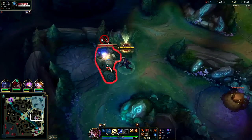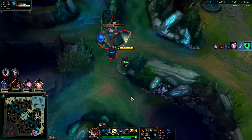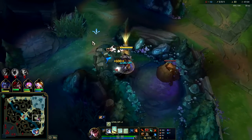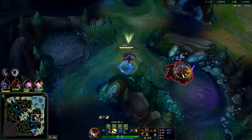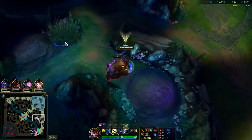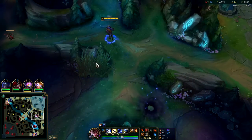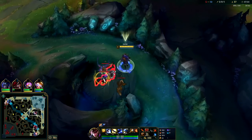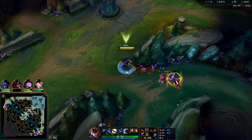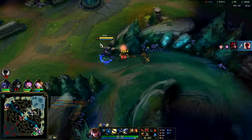We hit it twice, kite back, auto attack E reset. We still have our smite. Don't know where Lee Sin is — he might threaten something on us, we have ignite though. Our passive is about to come up. We use our E and then hit him with Q — now he can't auto. We kite back the other way. We max W so we're on our attack speed from W. W is about to end so we use our ability on the monster.